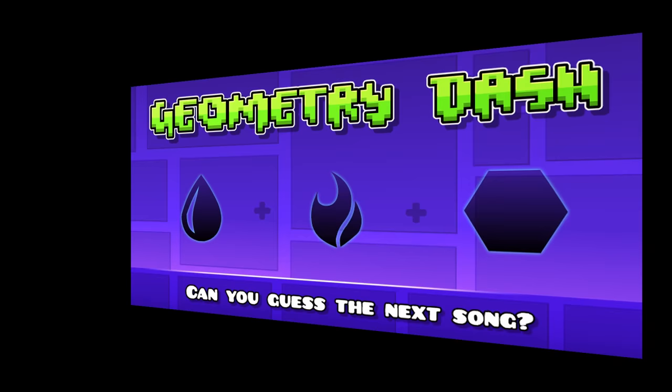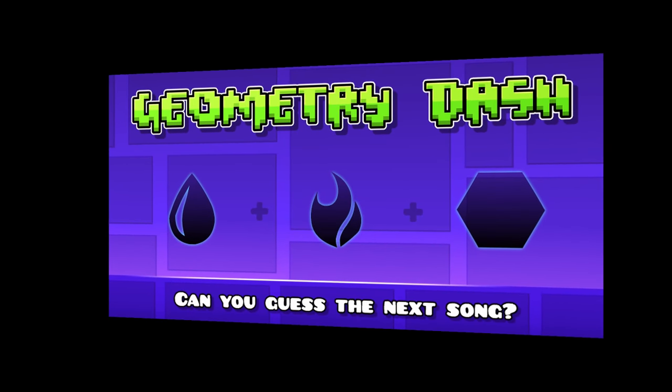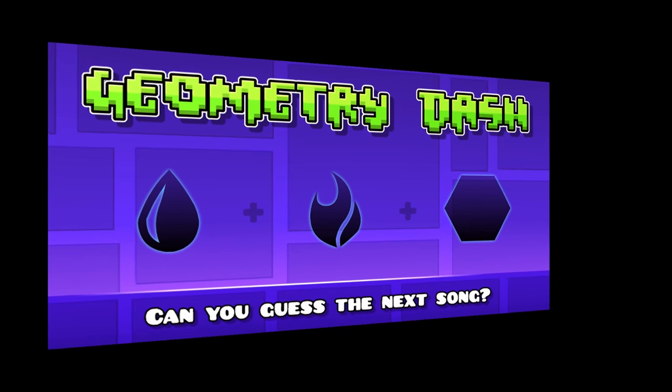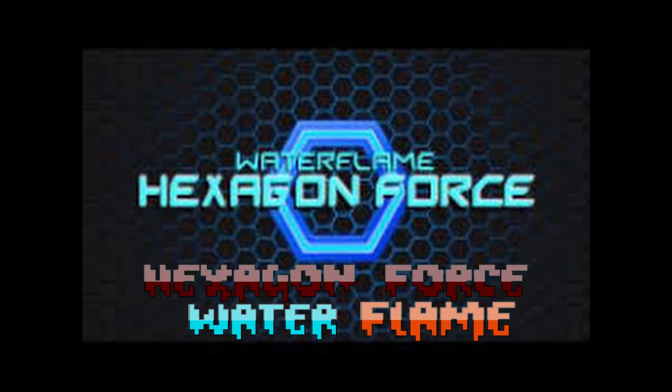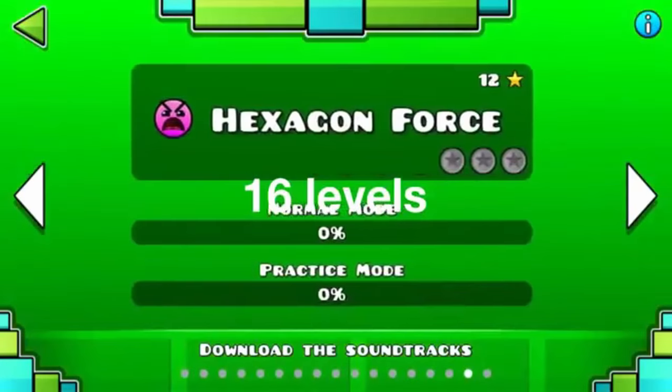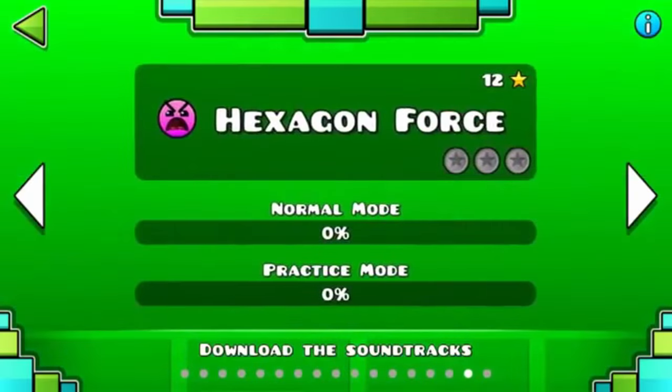One of the previews Robtop would give to the community was this picture. It shows a drop of water, an ember of flame, and a hexagon. Piecing this together made the community assume that the next level would be called Hexagon Force, named after the Waterflame song. Their assumption was confirmed as on the 7th of August they would boot up the 1.8 Geometry Dash client to find Hexagon Force.